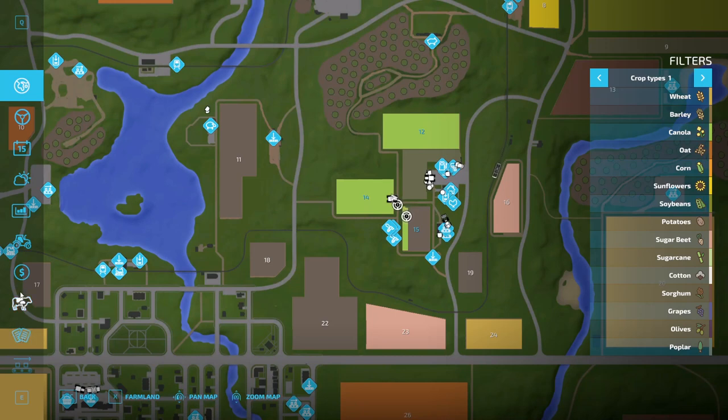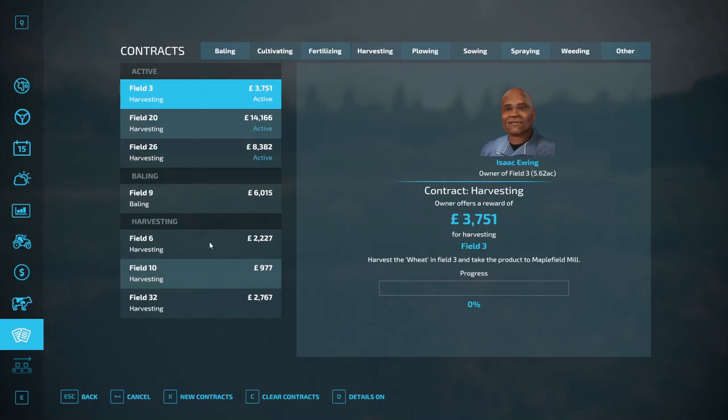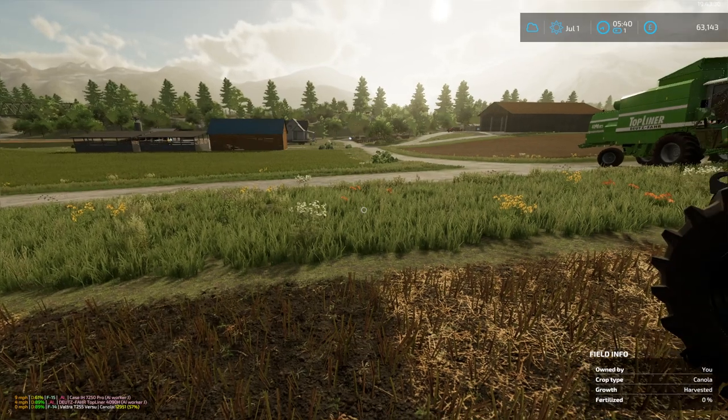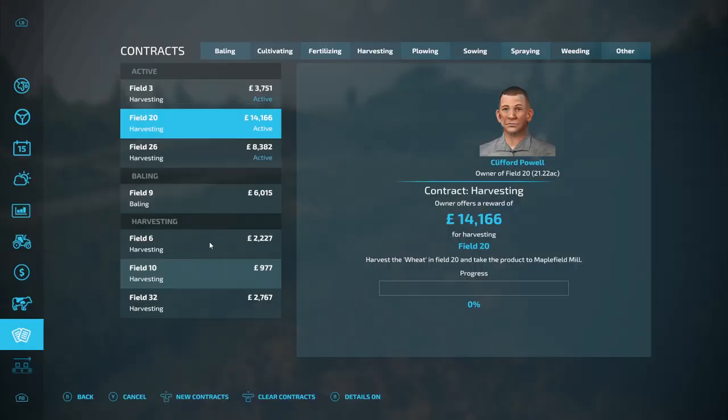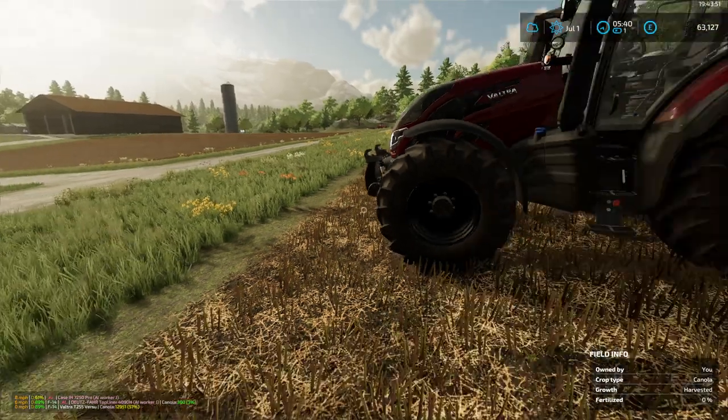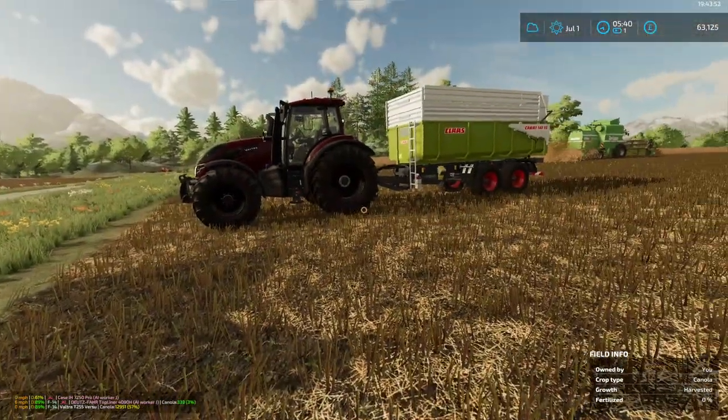One of the contracts is quite a big job so that'll be a fair bit of work. Looking at the map diary for planting — we're going to do wheat next, then canola. We can plant that later in the summer, so we'll have cleared these fields and can get on with planting.